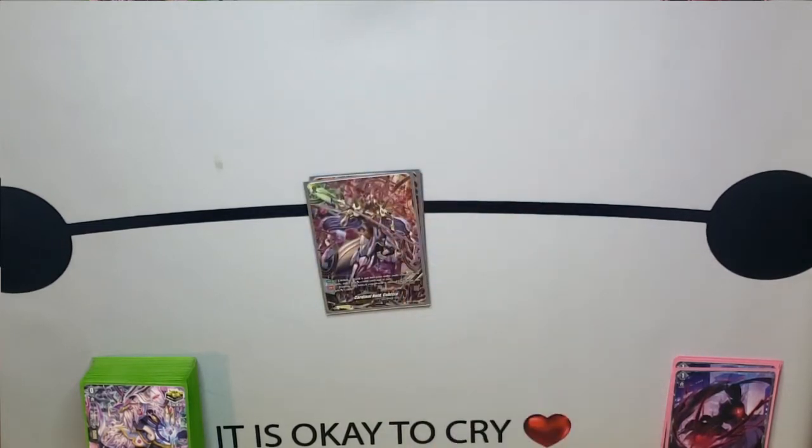The next card in the ride deck is Cardinal Noid Kubisa. On vanguard circle, when a world is put into your order zone, choose one of your units and it gets plus 5k power until end of turn. And then continuous — since I do play these in the main deck — during your turn, if your world is Abyssal Dark Knight, this unit gets plus 5k. We're able to give other units plus 5k when we play these cards. We go right into Noid, call a unit, play the order, soul blast to give that unit plus 5k and draw a card off of the soul blast. Pretty good combo.